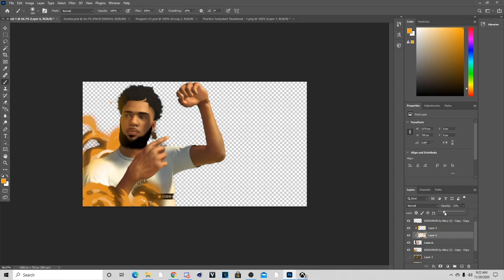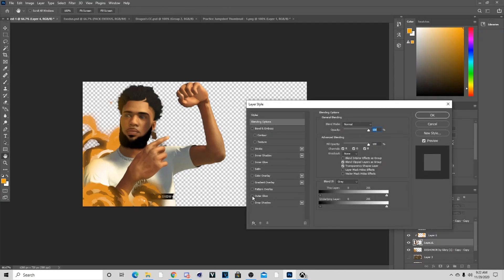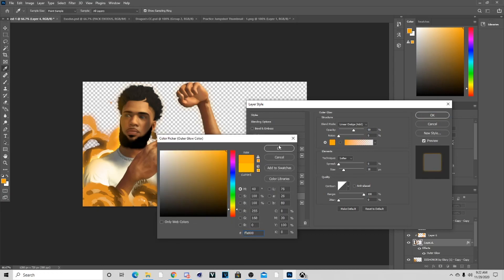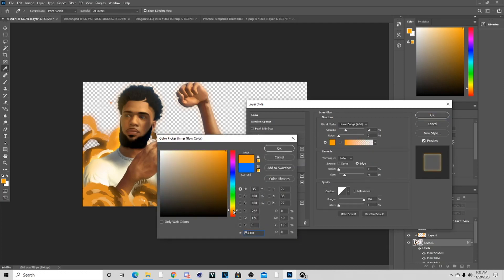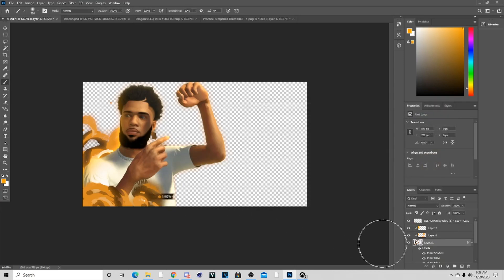Lower the opacity again. Now go to the character, go to Blending Options, and add some outer glow — keep these same settings I have but just change the colors to whatever the color theme for the thumbnail is. I'm going to try to get the correct color on this, and do the same thing for inner glow. You guys can copy my inner shadow settings too. For inner glow, I'm going to do the same thing and try to get that same color. Those are really the only things I add to the character. From here, the next thing I'm going to do is make the character a bit larger so you don't see that thing at the bottom.